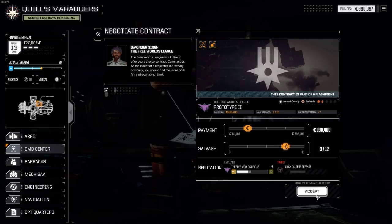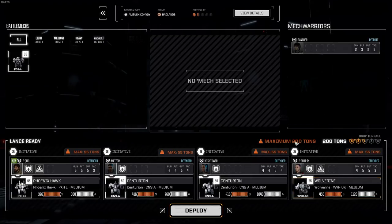We'll err towards slightly more loot. What's nice about this mission is our target isn't one of the houses, so we're not losing rep with anyone, we're just gaining rep, which is kind of nice. So we're going to keep going with a little more salvage, maximum tonnage 55, which is fine — we're not making a change.